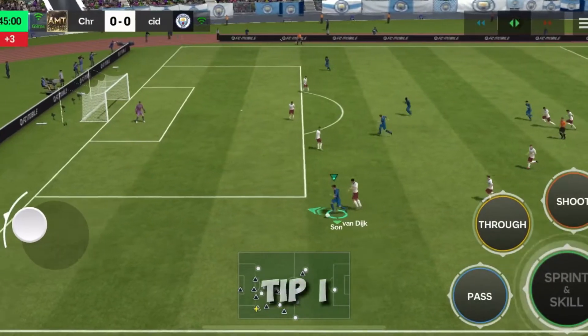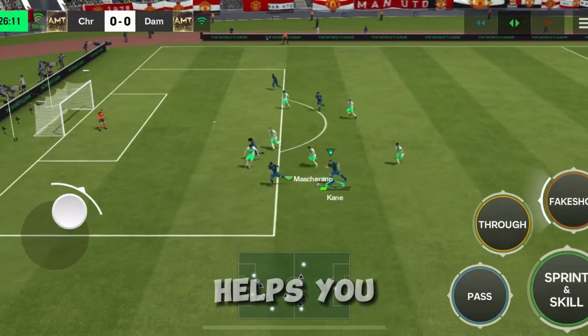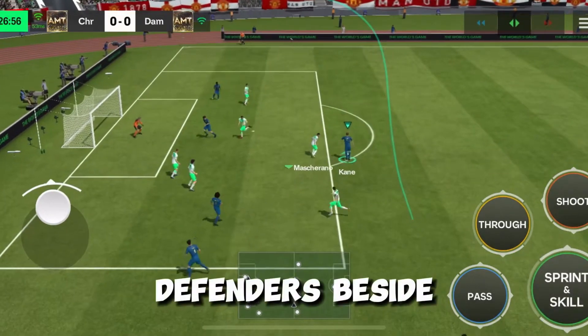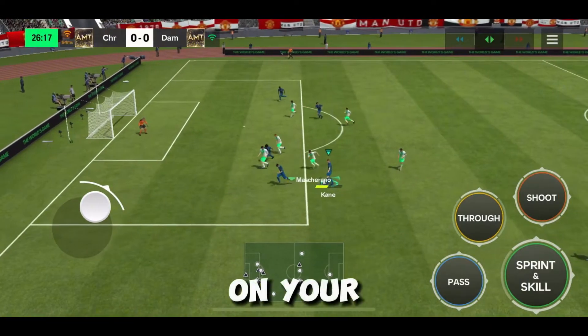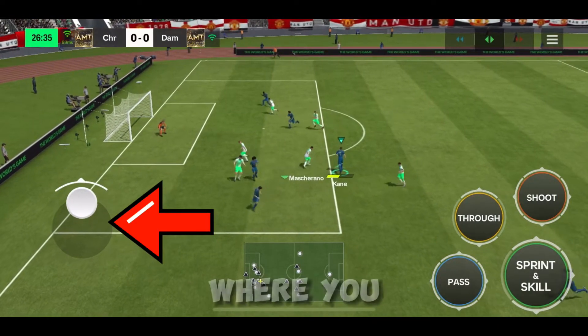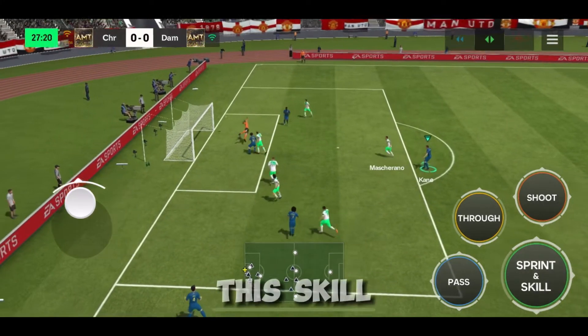The first tip I have for you is by just using the fake shot skill. This is really helpful because it helps you get past defenders beside you. To perform it, all you got to do is tap left on your shoot button and point your left stick where you want your player to move. Easy as that. Here are some clips of this skill.